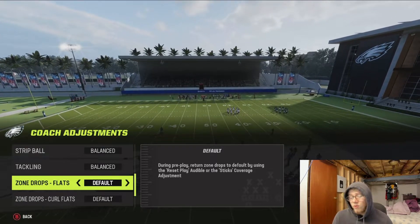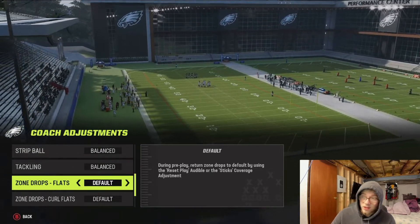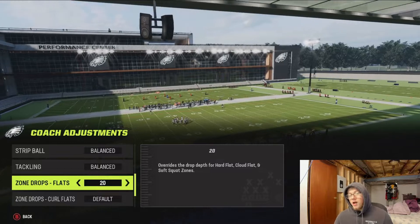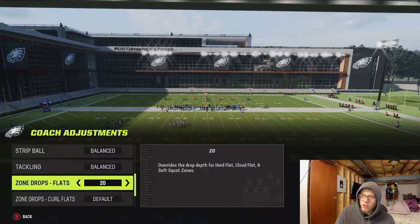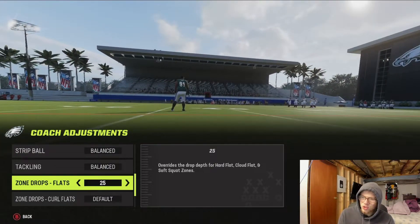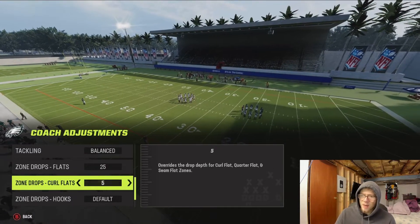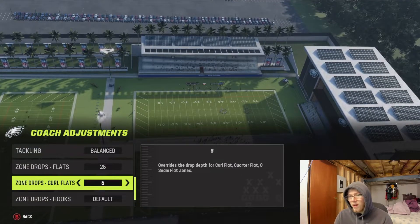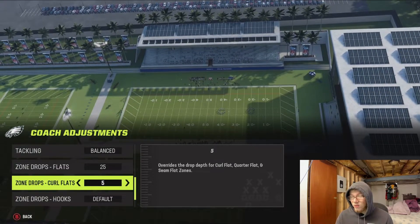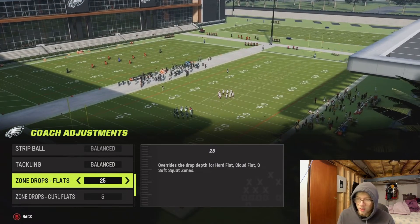For Zone Drops — I run a lot of Cover Two with a lot of adjustments out of it, masking and disguising. In Madden 21 and 22 I'd put my Flats on 20, but this year I've been putting them on 25 because the zones play so well. My Curl Flats I usually put on 5, but I've noticed sometimes I need to put them on 0 because when they're at 5 they're really playing at 5. So I alternate between 0 and 5 for my curl flats.